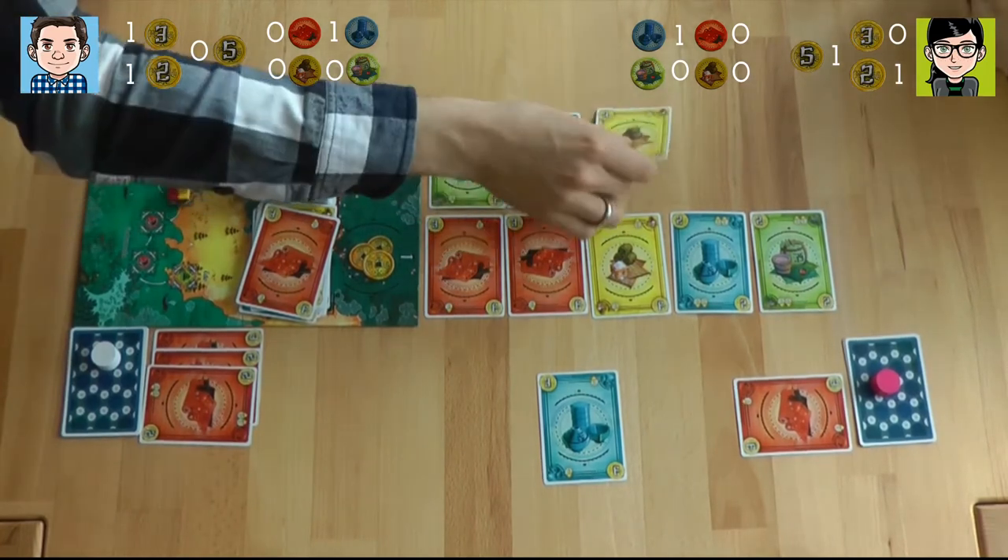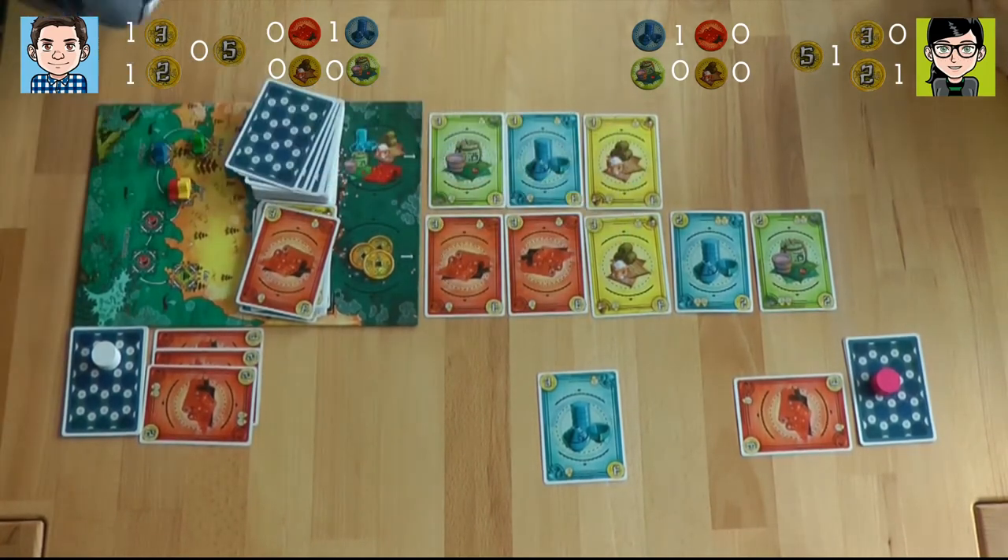We both get green achievement tokens just for trading in our green goods at Edo. The game ends as soon as someone has eight tokens.